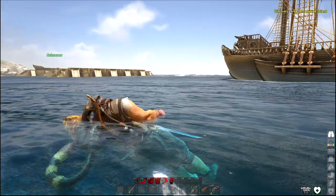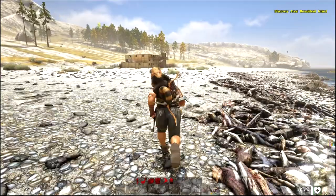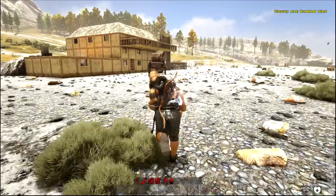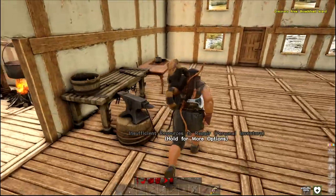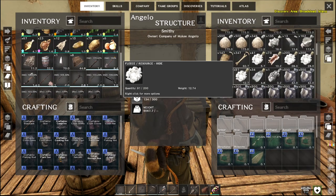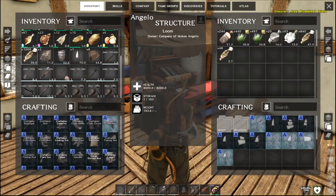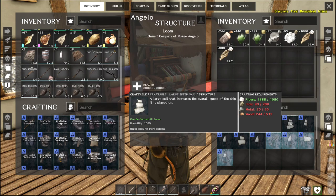We're going to have a whole fleet of ships. We can only have two sails on the schooner - we'll be good. Let's go. Fiber, do this a little at a time. That should be fine. Alright, so yeah - metal, wood and hide.